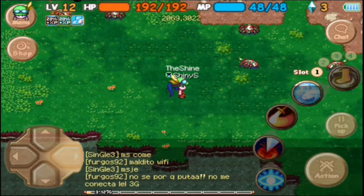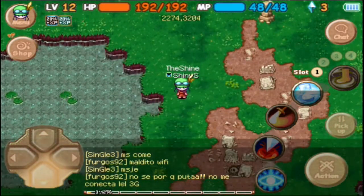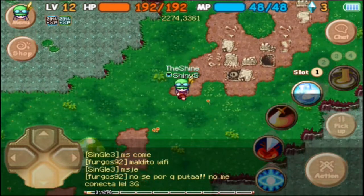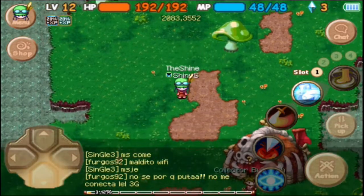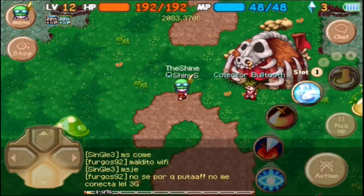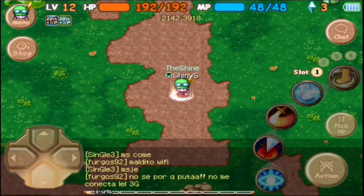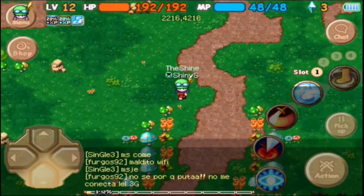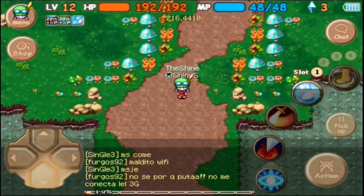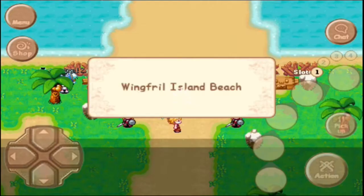The next step is to give 20 Whooparoopa scales and a coral dust to Postcard, and Postcard will make — what's it called — the broken something. Oh my god, it's a broken soul stone or something she's supposed to fix. I seriously don't know what it's called.